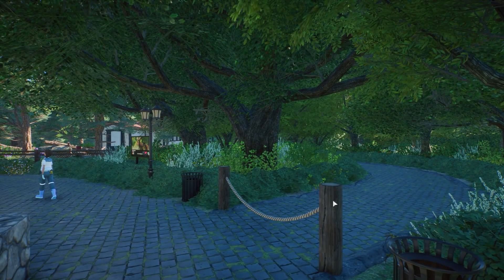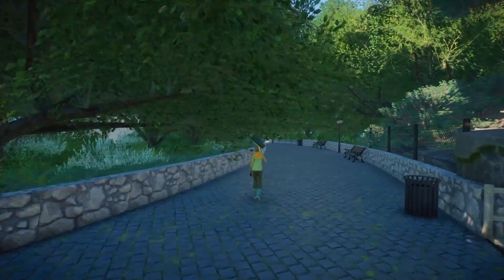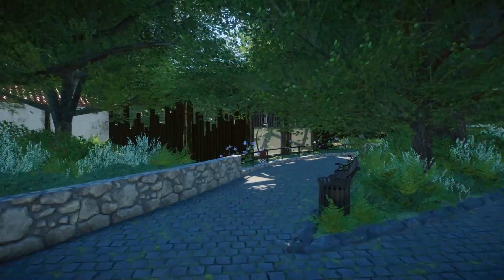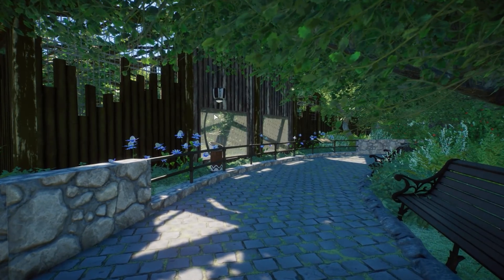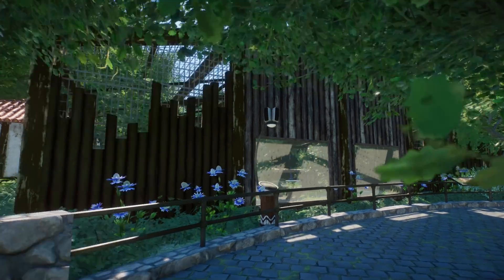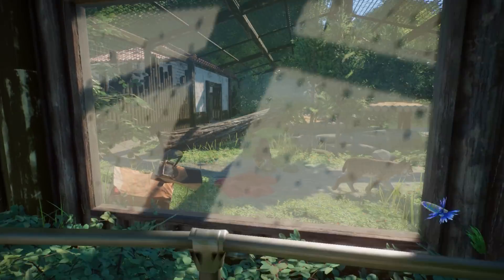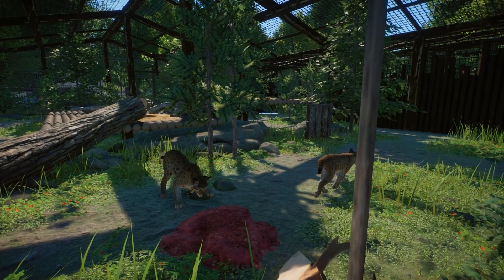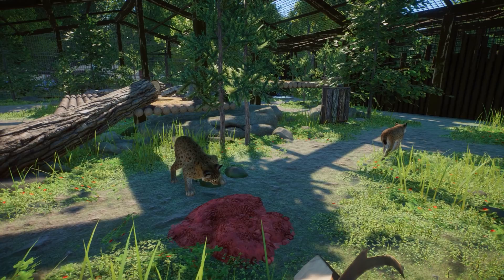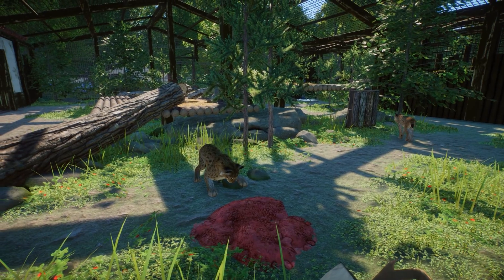There's also the entrance for the fallow deer habitat. But first, let's go around right over here to make sure that we see the other area of the Eurasian Lynx, which is right over here. I did add like this animal talking point on this side, and as you can tell, this front is again a little bit different than the other three, just for some variation. It's a pity though that we can't really see — oh, there they are! So let's go in here just because the sun and the glass ruins a little bit of the viewing.